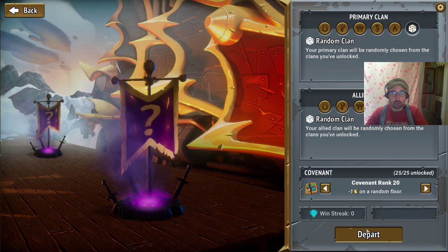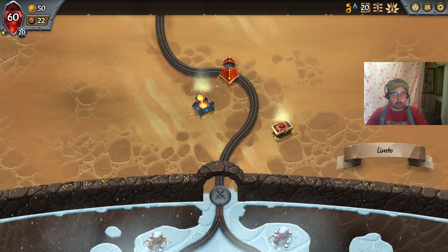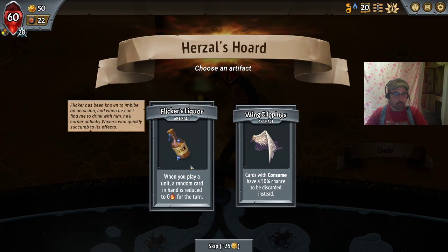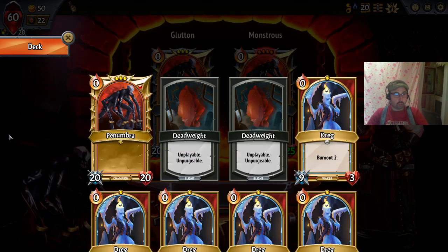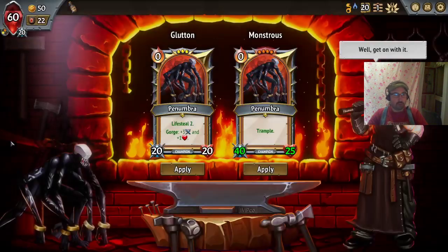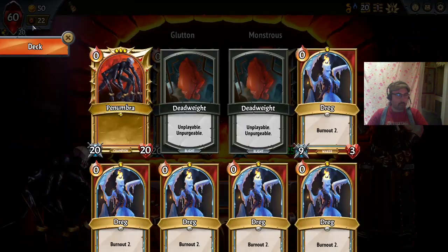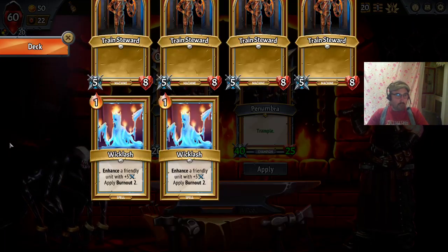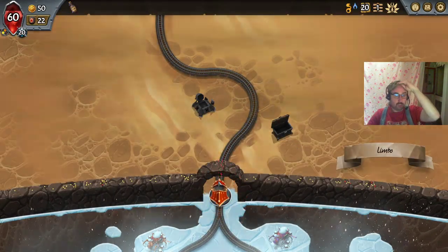Which is still pretty challenging. Random, random — let's see what we get. Perils of Production, Grovel, we clash with Umbra, Remnant. Okay, that's a decent start, could go in any direction. Flicker Slicker — we have to take that with these clans. So we do have two Perils of Production already, we also have a Grovel already. With Flicker Slicker, I really want to do an ember drain build.